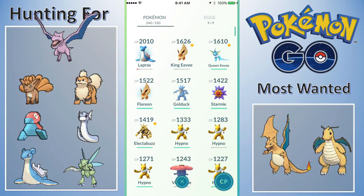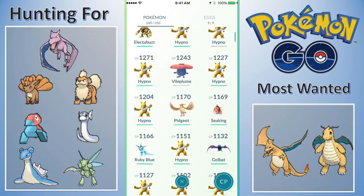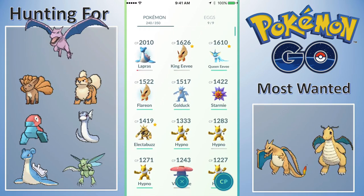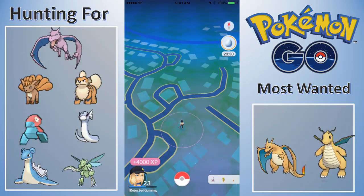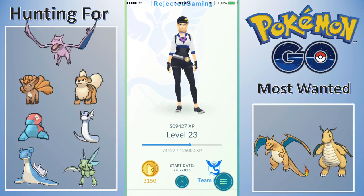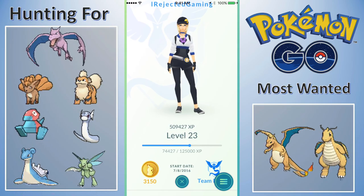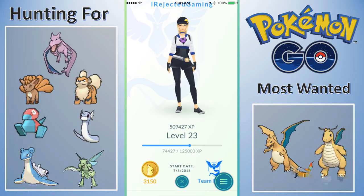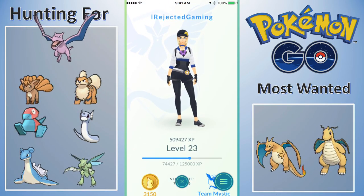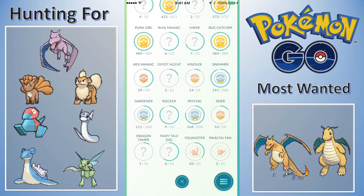Anything over a thousand CP will probably stay with me for the whole game. There's 4,000 XP — we are 74,427 out of the 125,000 we need. We now have 509,000 total XP, which is crazy. They did add a few new medals here. Also, you can now customize your character — you can actually change your gender if you wanted to.